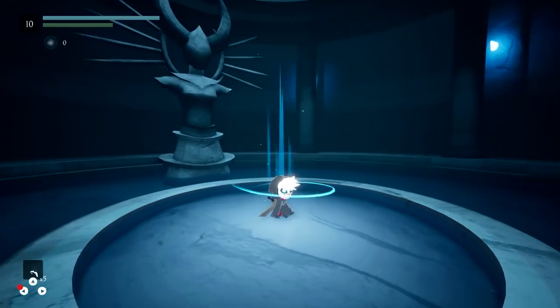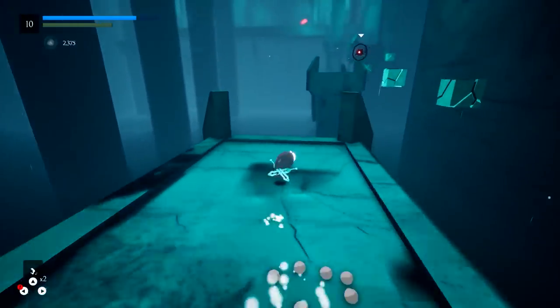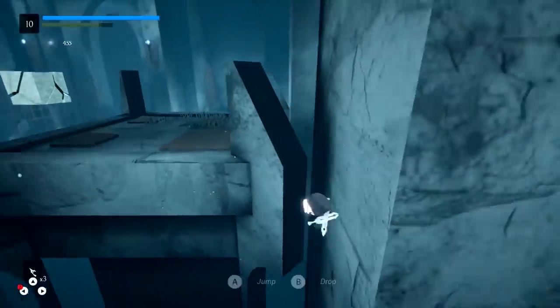As the pint-sized fighter Umbra, I was able to navigate the abandoned castle halls of a world called Penumbra, with fun traversal options to avoid dangerous pitfalls. Figuring out the best configuration of platforming to get past an area became a fun puzzle in itself, like wallrunning to correct a near-fatal mistake.